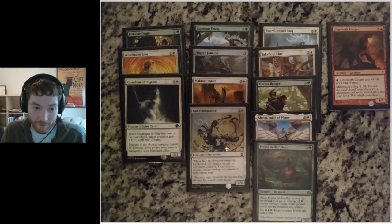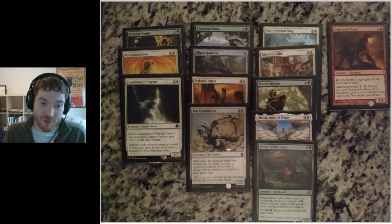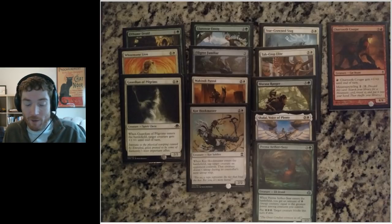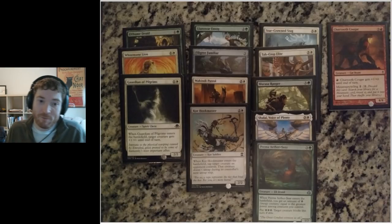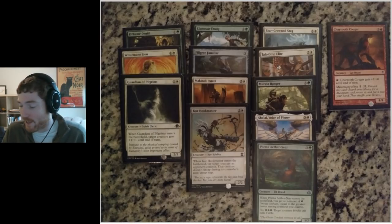Core Hookmaster was a fairly late pickup but fairly good — a 2/2 for one white, two others. When it comes into play, I tap a creature and that creature doesn't untap during my opponent's untap phase for one turn — a delaying creature. Got past the Starcrown Stag — a 3/3 for one white, three others. When I attack with it, I tap one of my opponent's creatures before they can declare blockers. Tapcrop Elite is a 2/2 flyer for one white, three colorless that you may exert; if you exert it when attacking, all your creatures gain plus one, plus one until end of turn.